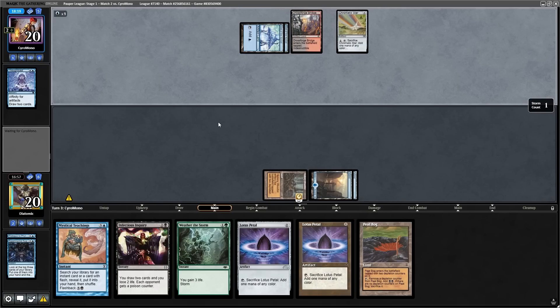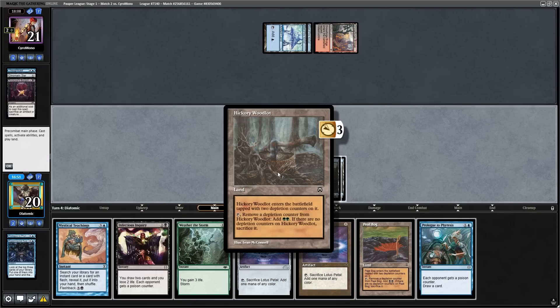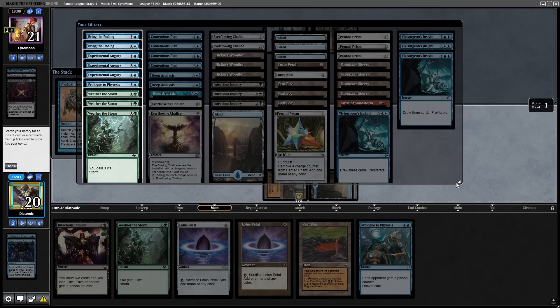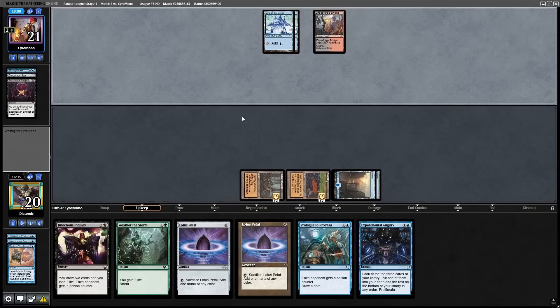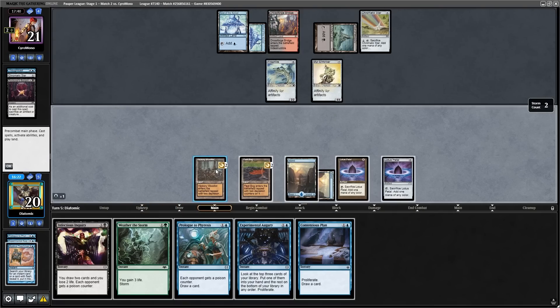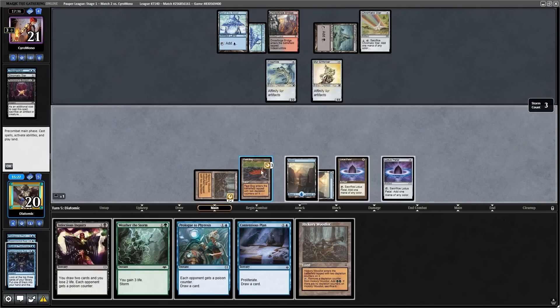The opponent uses a Thoughtcast and a Reckoner's Bargain to draw up to five cards. With the opponent throughout all three games essentially casting nothing on early turns, I was finding it quite concerning how difficult it was to combo with this deck despite having mana and spells in hand. So here I use Mystical Teachings to find another way to proliferate to set up for the next turn, but it definitely feels rough going into a format that doesn't really do much until turn five, especially with no removal. The opponent follows up with a Chromatic Star and two creatures to put six power on the board. The biggest problem is I don't have a Pentad Prism or an Everflowing Chalice in play, which makes proliferating really awkward.